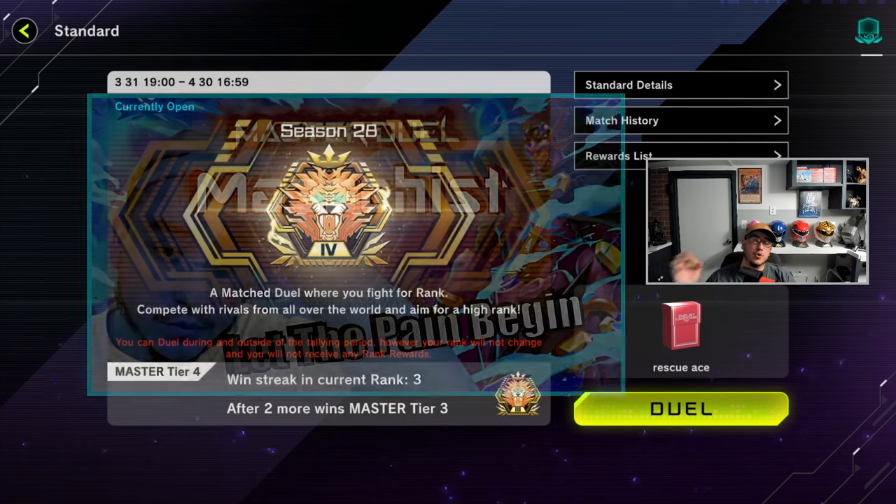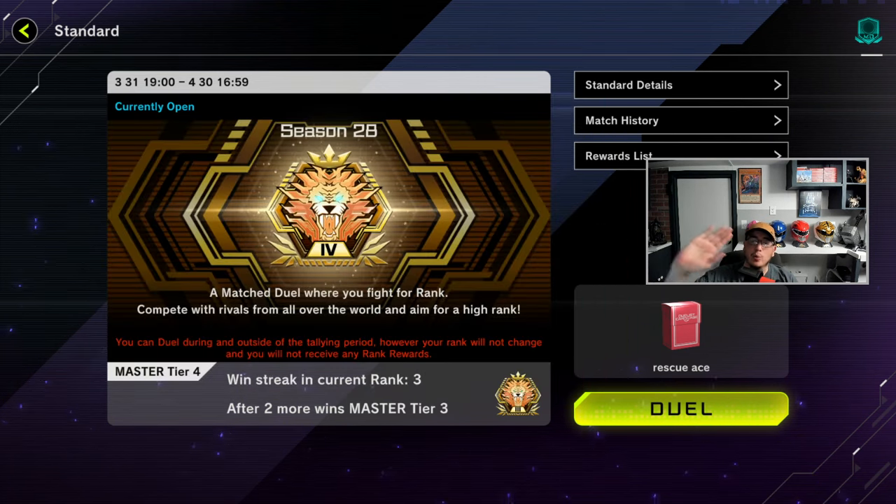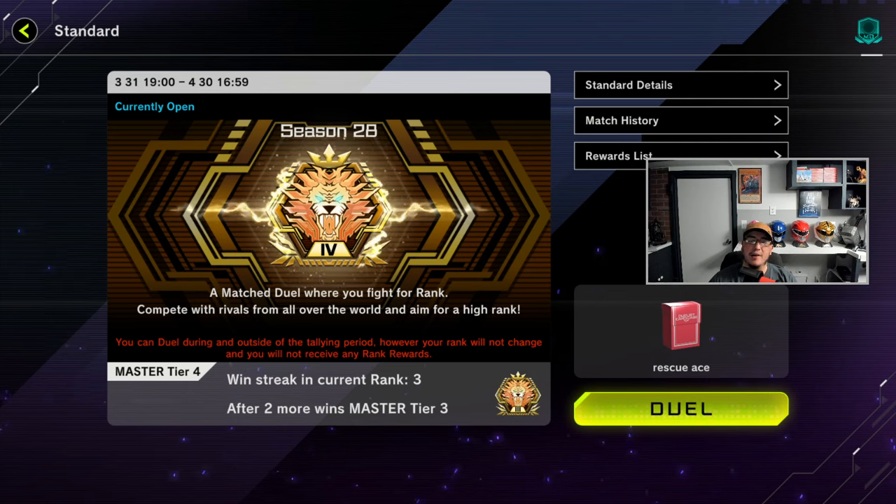The Master Duel Masochist series is up but it's not doing very well, so please go watch it — I'll link it in the description. It's episode one. The fire effect will be removed after episode three since I already have three episodes done. I've got a lot of comments saying get rid of it, so I will. Anyway, Rescue Ace with a little bit of spice — it's not pure Rescue Ace.